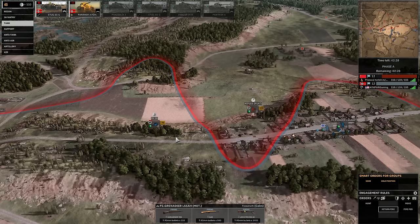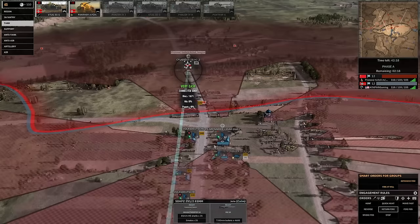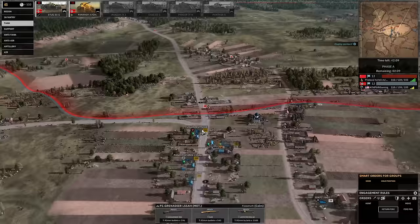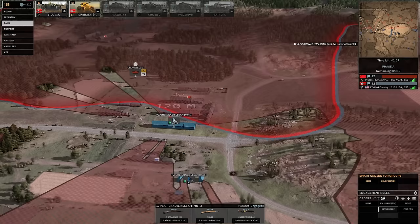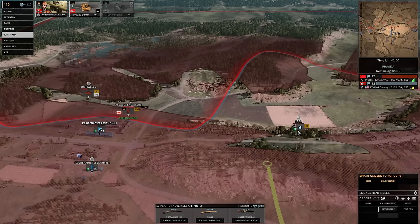I'd prefer not to lose this — I'm going to lose this. Oh wow, didn't lose it. Let's go this way. Screw you Crusader AA. I want to get closer so this guy can... IG-18 laying in a hate round — look at you go. That one bounced, I can see that.